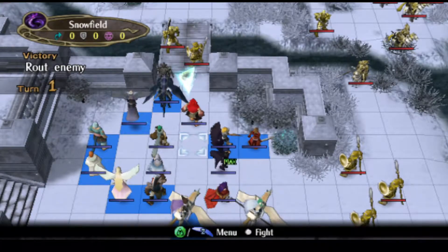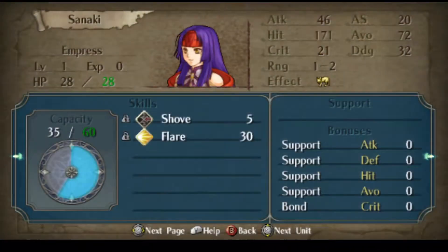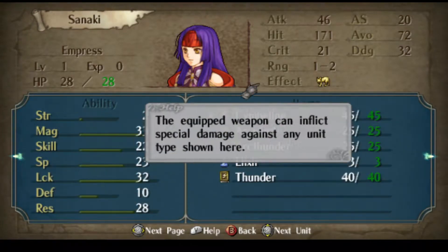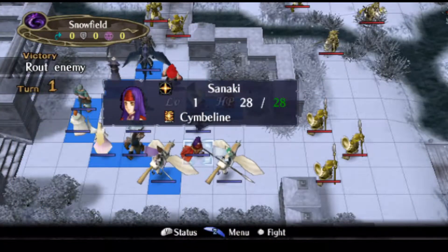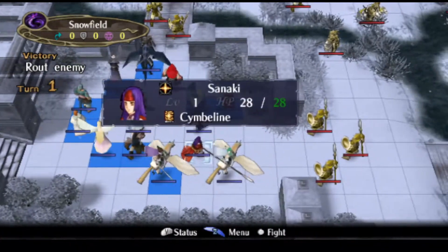Well, here we are, Part 4 Prologue, and my ship can finally set sail. Yes, we have Sanaki finally playable. She is an Empress, which is a tier 3 unit, basically just a mage. She comes with her personal tome and some other good tomes. I just threw Thunder on her and we'll be using her. She is forcible in the endgame — you don't have to use her, but you do have to bring her.